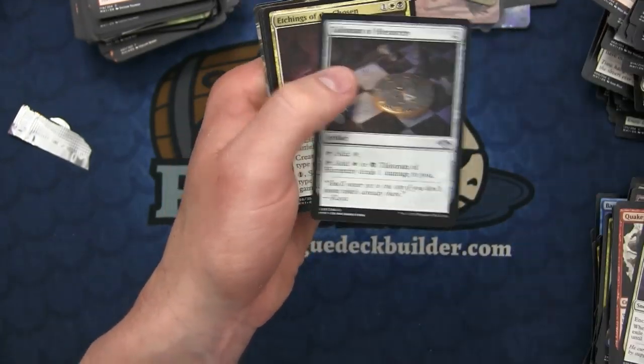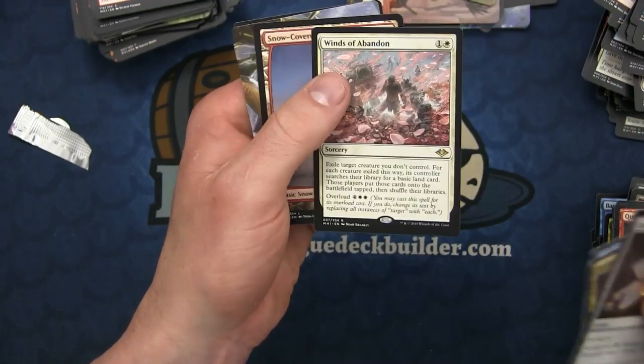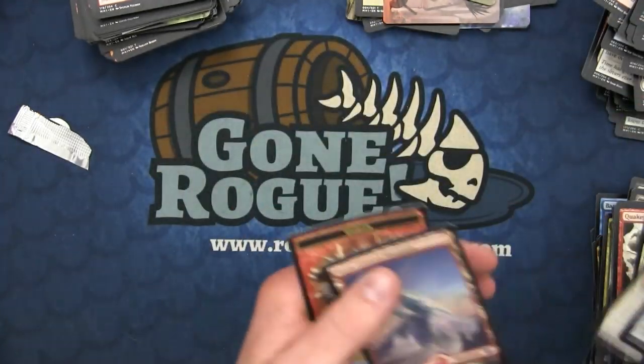We have the Talisman of Hierarchy, the Etchings of the Chosen, Watcher for Tomorrow, and another Winds of Abandon - not foil this time, but we'll take it.